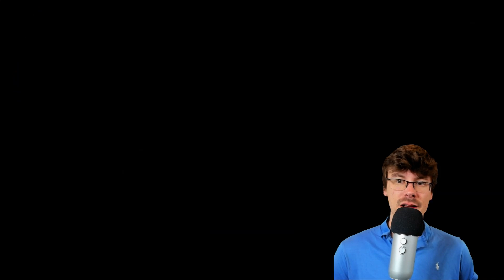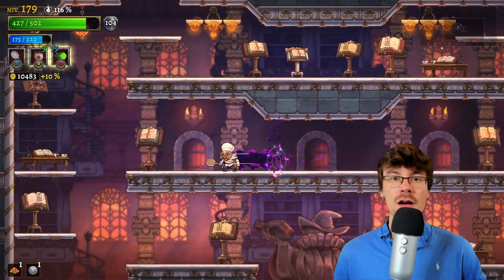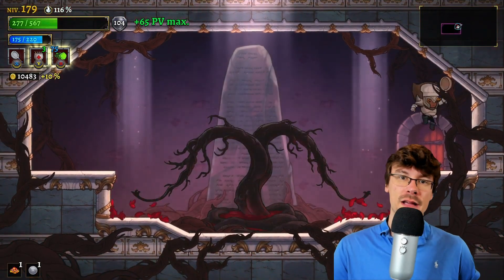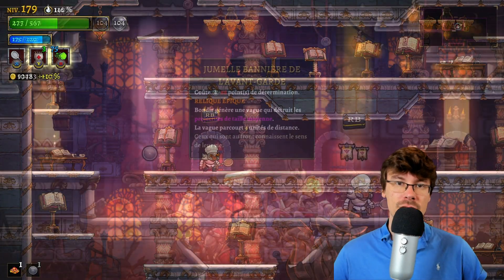Once that's done, you can either go straight to the boss, or if you prefer, go back to Act 1 to find another fruit and get some health if you are not at your maximum HP.